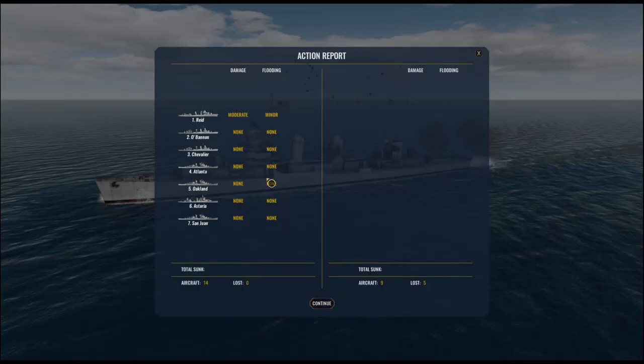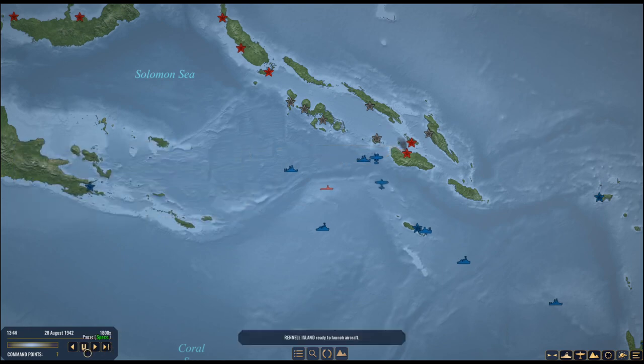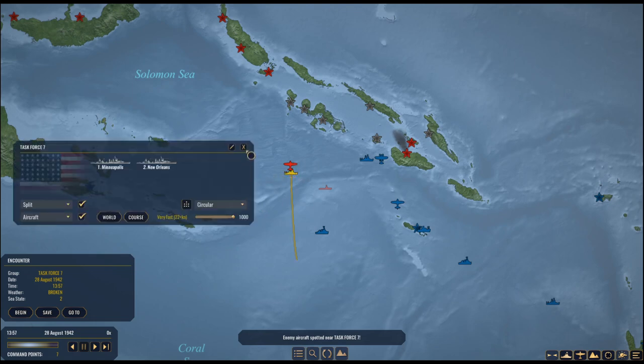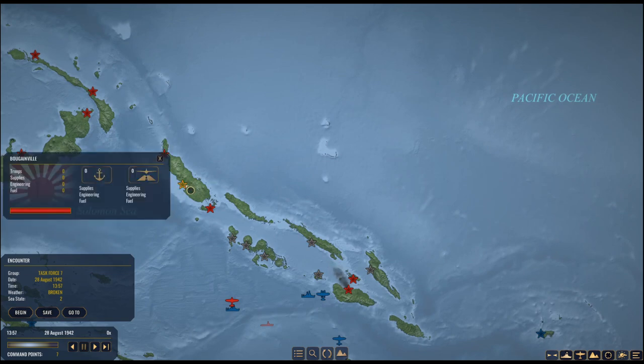No damage taken, really — the Reed might have taken a little bit of strafing damage. Five of the enemy nine aircraft are shot down. Six of the enemy nine aircraft are shot down.